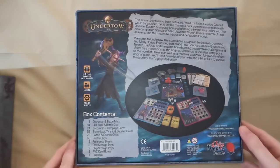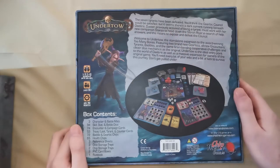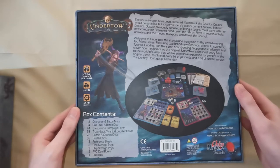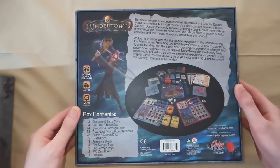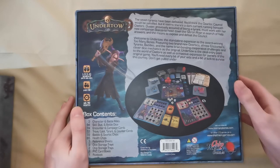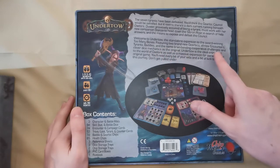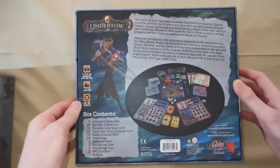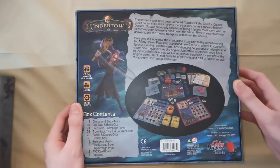Here's a brief overview of the back of the box. It says: 'The seven tyrants have been defeated. You'd think the Gear Lock council will be satisfied, but it seems there's a dark current running beneath Daylor. Duster, previously accused of being a tyrant, must work with her new companion Stanza to head down the Cybron River in search of help, answers and the means to expose and defeat the council. Welcome to Undertow, the standalone expansion to the award-winning Too Many Bones, featuring two brand new gear locks, all new encounters, tyrants, baddies and the same brain-bending cooperative challenges and clever dice mechanics as the original. Undertow is the ideal entry point to the world of Daylor as well as a massive expansion for owners of the original game.'